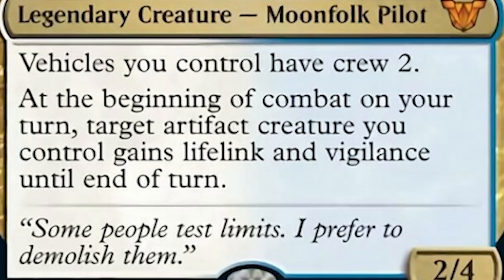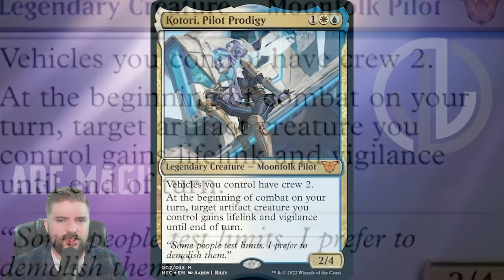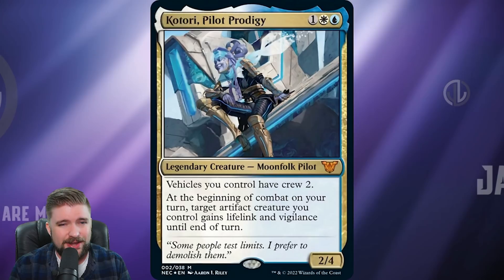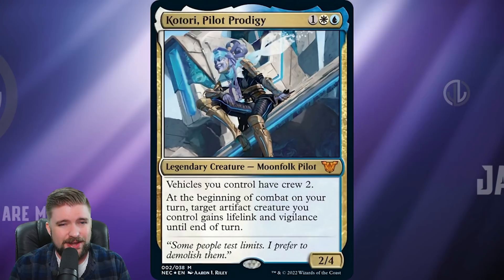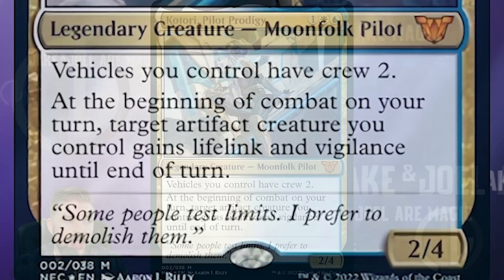We'll start by taking a look at the Commander: blue, white, and one other for a Moonfolk Pilot 2/4. Vehicles you control have Crew 2, and at the beginning of combat on your turn, target artifact creature you control gains lifelink and vigilance until end of turn. With this deck, we've got two main strategies: Vehicles and Artifacts. With Katori's ability to Crew 2 on any of your vehicles, that's pretty huge.